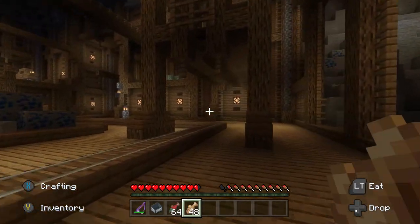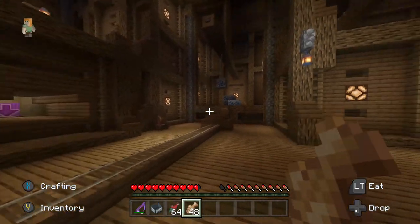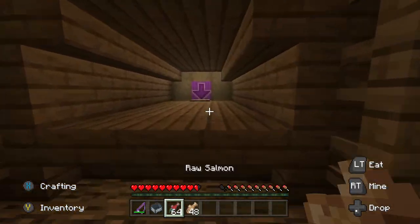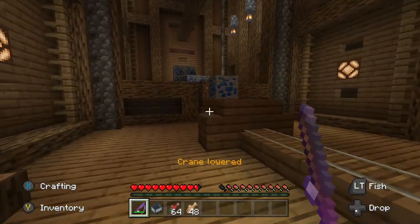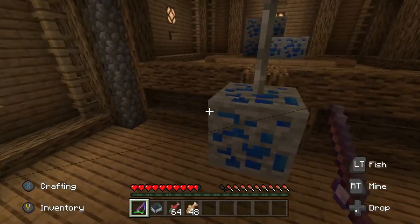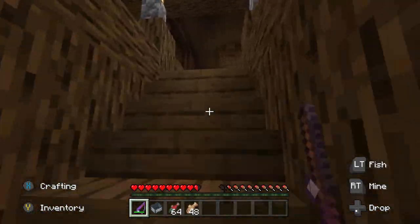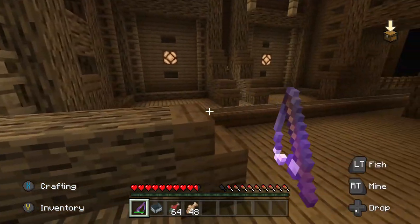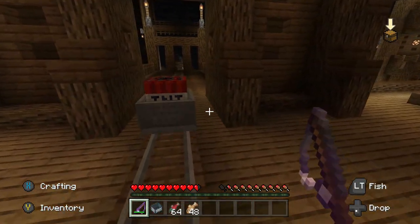We come over here and get our TNT minecart, which means climbing. We take our lovely fish pole and go over there. Don't disengage. Jump up here — any day now. Beep, beep, beep — now we can disengage. We come up here and release the TNT minecart. I think we push you forward.